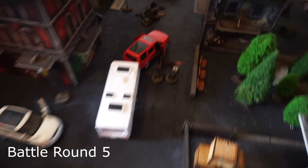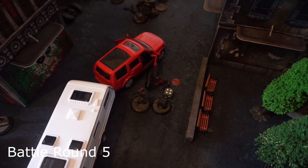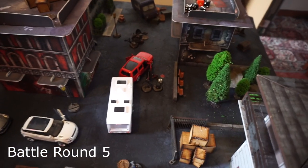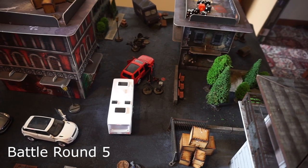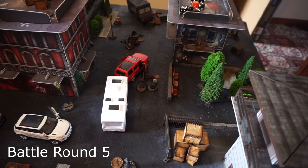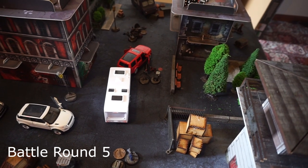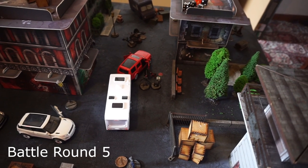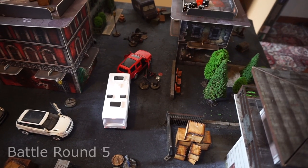Red Hood activated next - he moved up and went into melee with his dual pistols and did 4 stun, knocking out the Carbine Militia member and thus putting the Militia in an unattainable situation. So even though we're one full turn away, the Militia are going to concede here because Scarecrow is just going to have to stay next to the ammo, and at best the Batman Who Laughs would be able to take out a henchman possibly in one remaining turn. So that's where we're calling it.